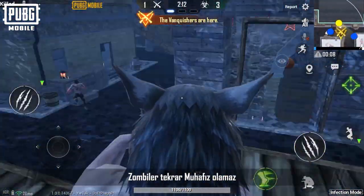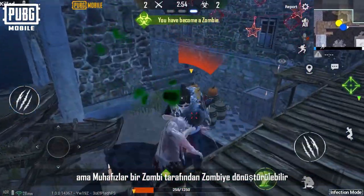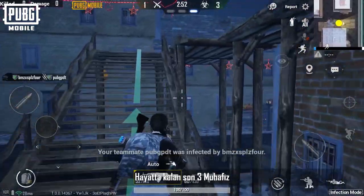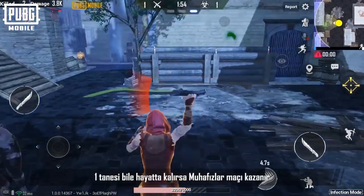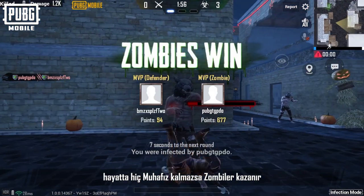Zombies can't transform back to defenders, but defenders will become zombies once they are defeated by the zombies. When there are only three defenders left, they become vanquishers and will fight against the zombies. When the time runs out, defenders win as long as at least one survives the match, and the zombies win when there are no defenders left.